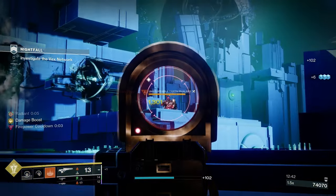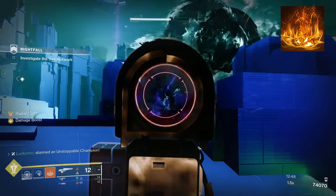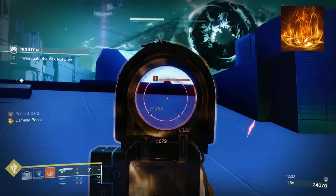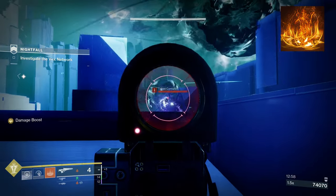Moving on to our fragments. First up, Ember of Empyrean. This will make it so that solar weapon or ability final blows will extend our restoration and radiant. We will gain radiant from our seasonal artifact, and we have easy ways to gain restoration from our melee or finisher. Being able to keep that restoration up is going to be massive, as well as keeping our radiant extended.